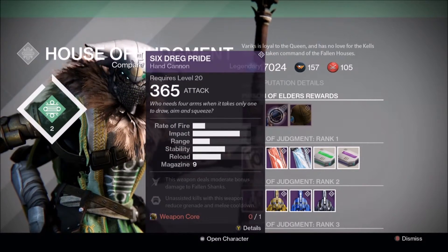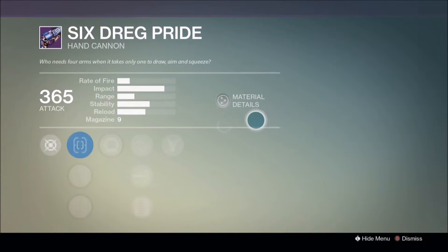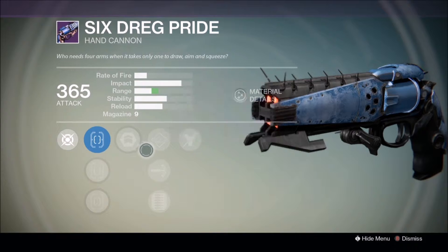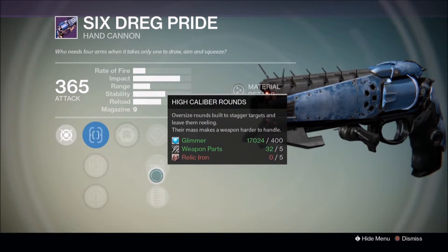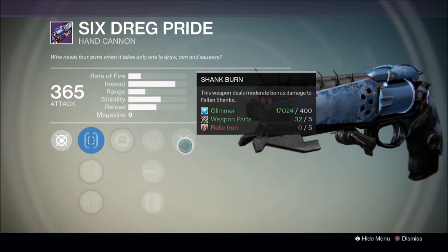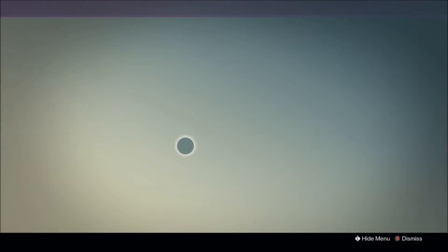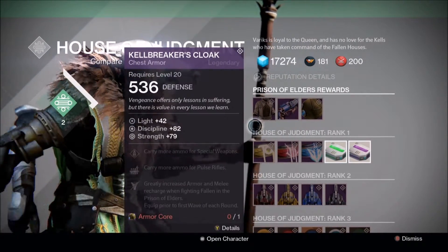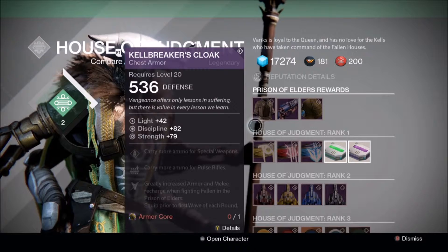Six Dragon Pride is not worth your time or money, but we'll check it out anyway. It has Sure Shot, Army of One, Hand Loaded, High Caliber Rounds, and Extended Mag with Shank Burn — no fun. Skip it. For the Warlock, the chest piece this week has Discipline and Strength, special weapons and pulse rifle ammo, with the same Fallen perk as the Hunter class.